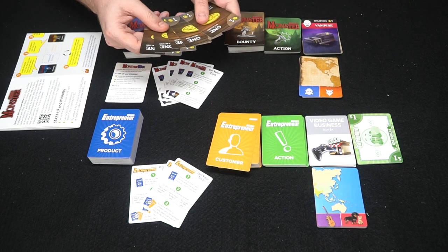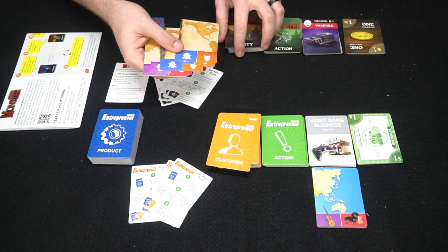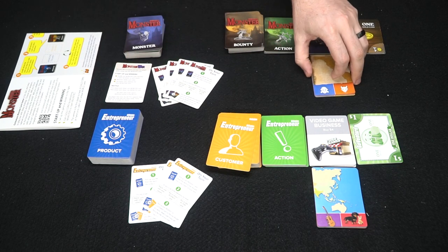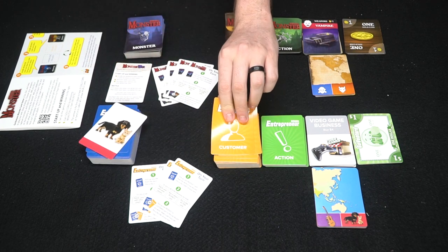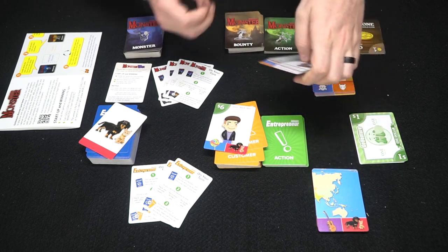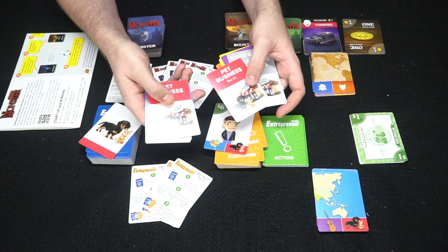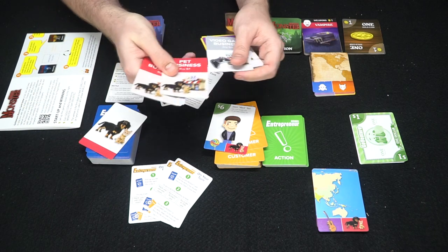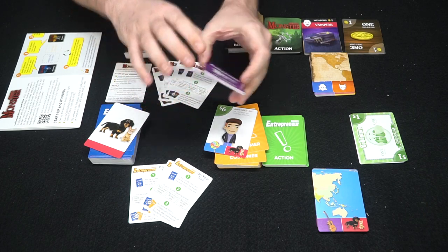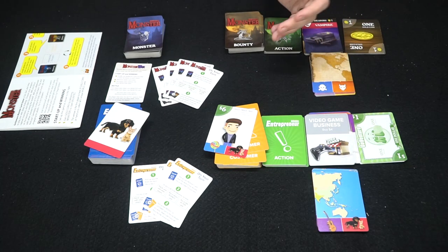You have coins for making change, and monster world cards you can trade captured monsters in for — get all three and you win. The entrepreneur version works the same way: you're using products like dogs and trying to get customers to match them, using business cards like a pet business. You attach a dog with a pet business, find a customer to pick it up, then return the businesses and buy them again.